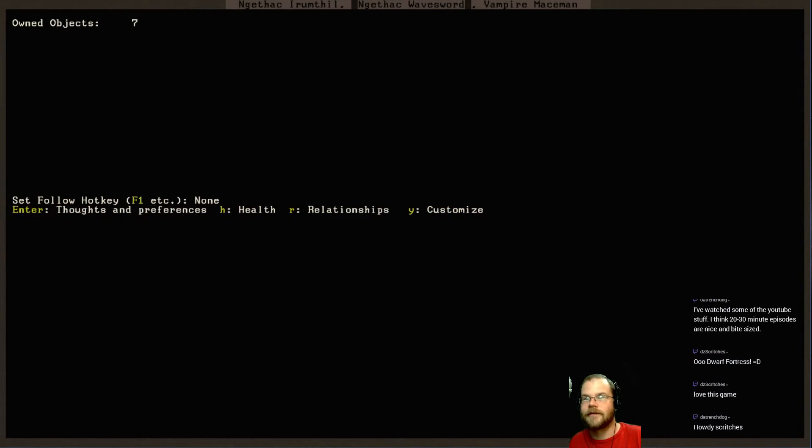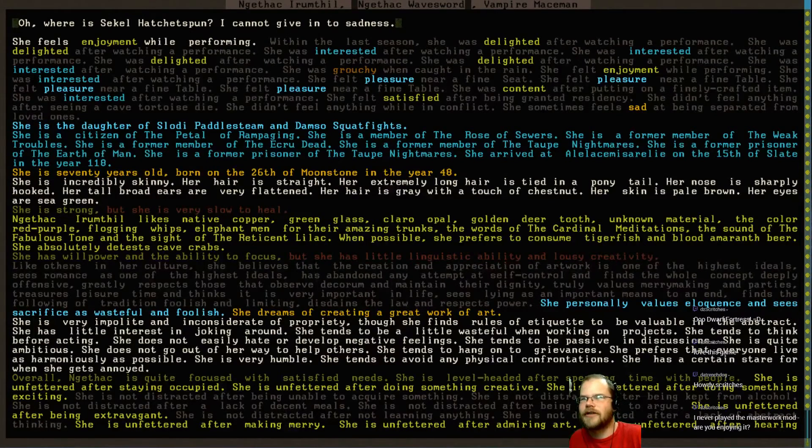He's socializing. Oh, where is Sequel Hatchetson? I cannot give in to sadness. Delighted after watching performances, interested after watching a performance, grouchy after being caught in the rain. I never made my mugs that I was supposed to make. Sometimes feel sad after being separated from loved ones - that's what happens whenever you become a vampire, I guess. The daughter of Slody and Damso, member of the Rose of Sewers, former member of the Weak Troubles.